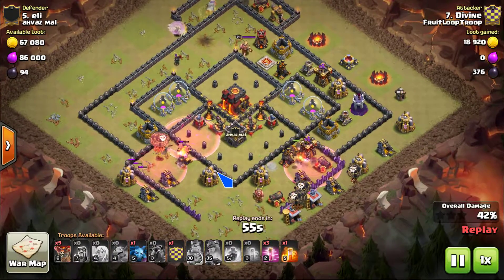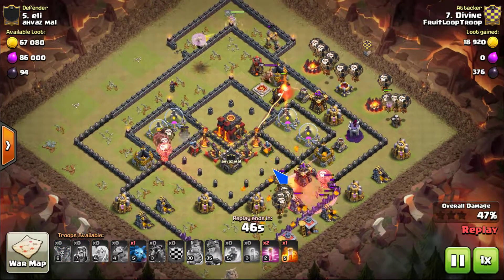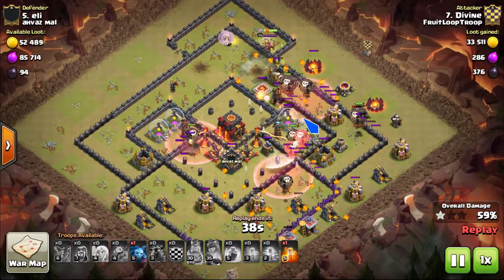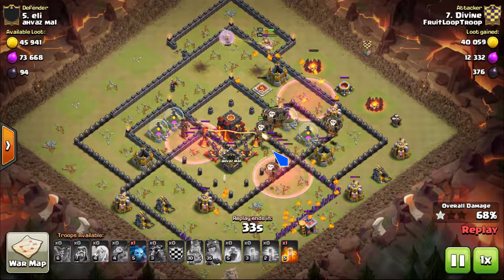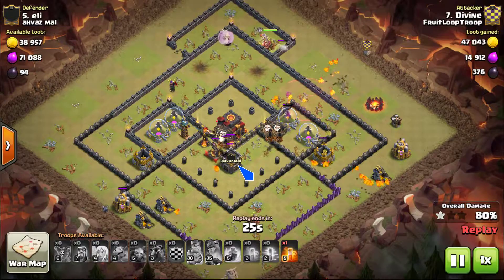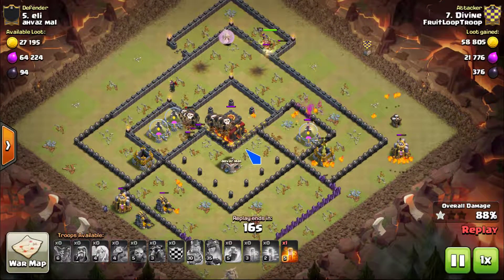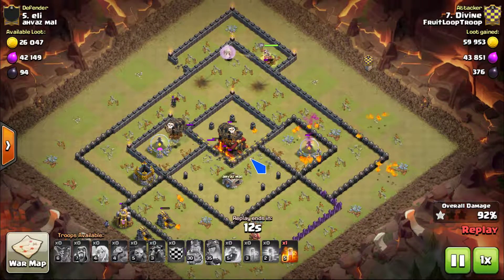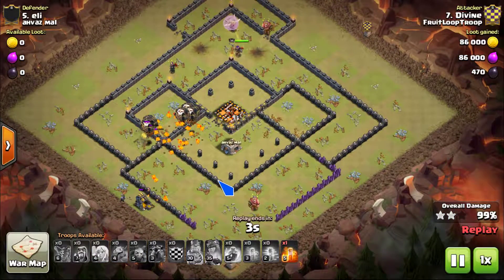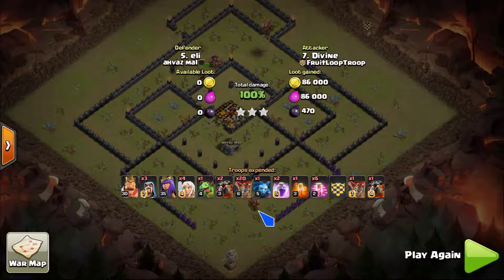The queen continues doing work, here comes the laloon portion, king funnel assisting with the balloons moving in. The only potential problem I thought was the air sweepers coming in. It all works out - he gets the three star, but if the X-bows had been on air it might not have played out so well. But they were on ground, and the infernos are on single as well, so there were just too many balloons for the defenses. It was scouted so he knew where the teslas were and the inferno status. Good attack Divine, nice job buddy.